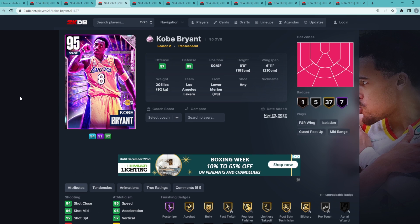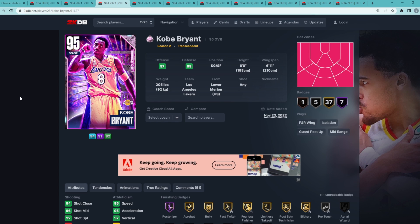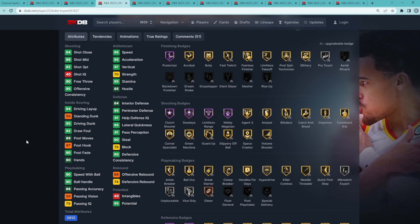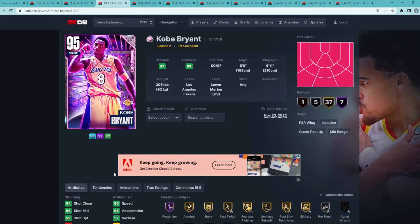Coming in at my number 3 spot is Pink Diamond Kobe Bryant. Like I said, I think five through three — Ricky Davis, Carmelo, and Kobe — you could really put in whatever order you want. Comparing Kobe to Ricky Davis, they're going to be similar on the offensive end, but in my opinion Kobe Bryant is just a better defender by a decent amount. Ricky's a little bit better on the offensive end, but Kobe's going to be a good amount better on defense, and both are going to be very elite shooting guards, especially at the Pink Diamond tier.